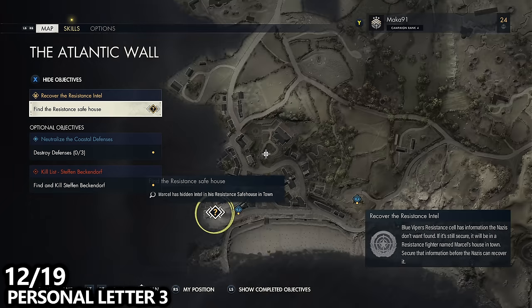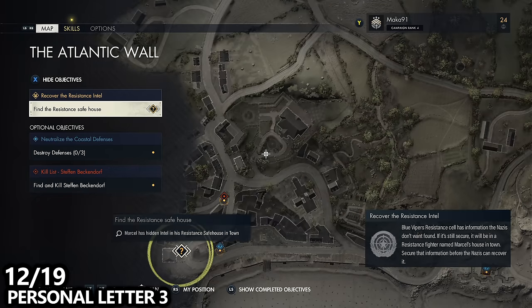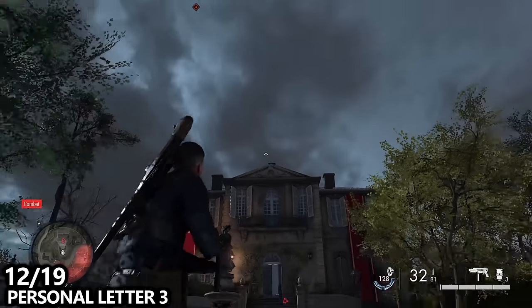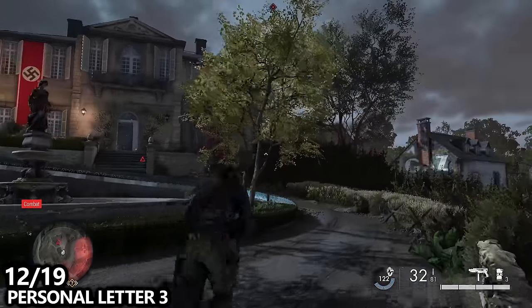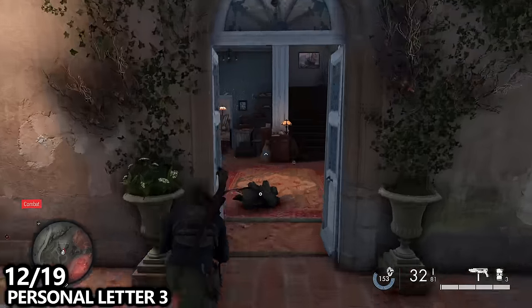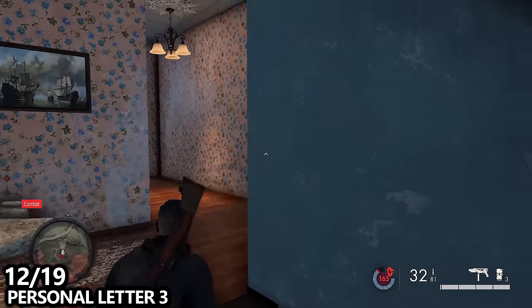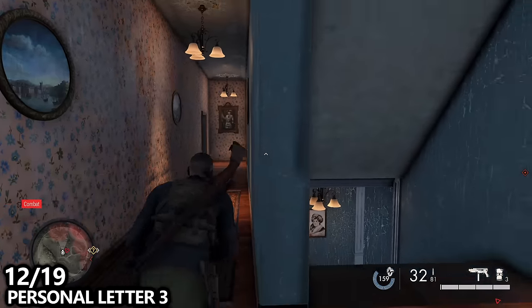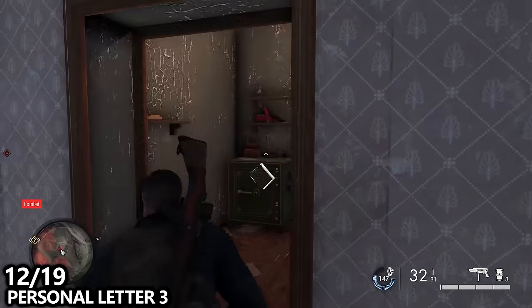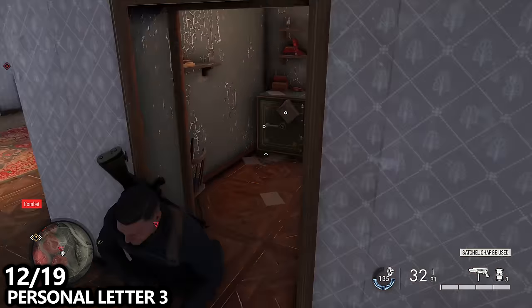We'll make our way a little bit deeper into the larger city and end up at the hotel — there are some pretty obvious signs. On top of the hotel is the stone eagle we had just shot, the one collectible prior. Once you take out all the enemies or sneak your way in, go upstairs and you'll find a small room with a hidden side room. Inside you'll find a safe — plant the satchel charge, blow it up, and inside find personal letter number three.